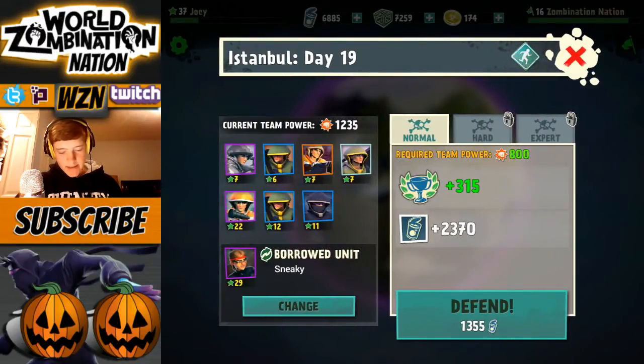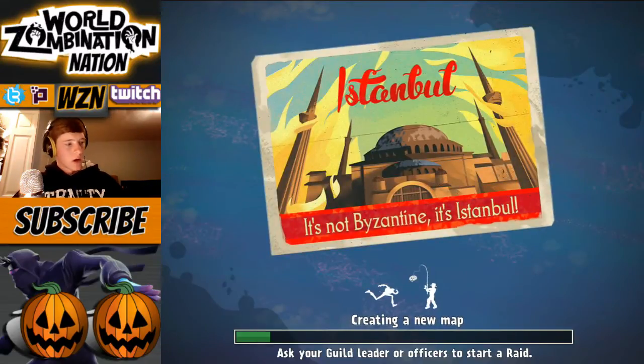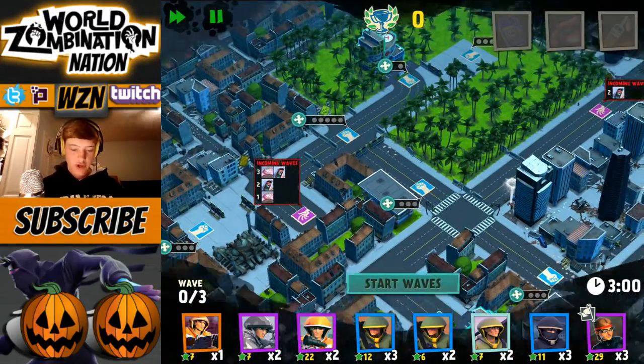Required team power — I think we got enough. Let's attack Istanbul, here we go! Let's start this off. It's not Byzantine, it's Istanbul. This could potentially be a pretty good little attack here.